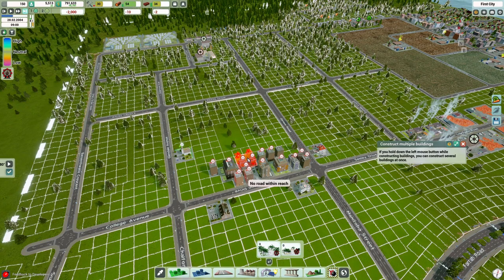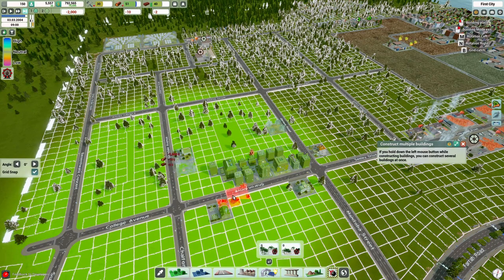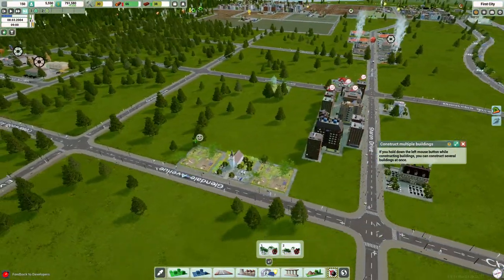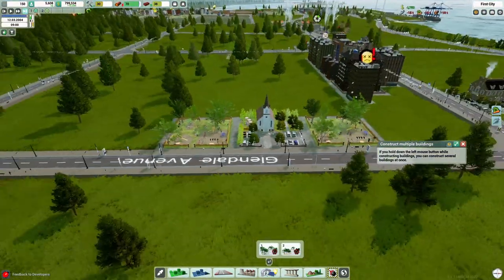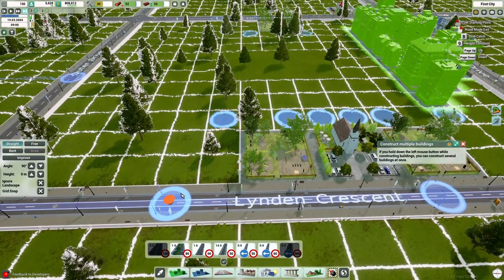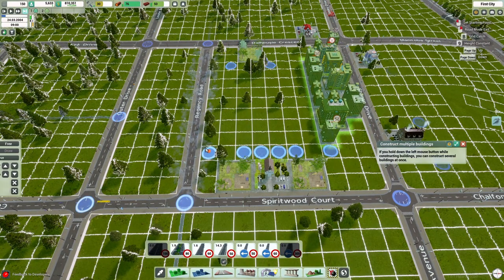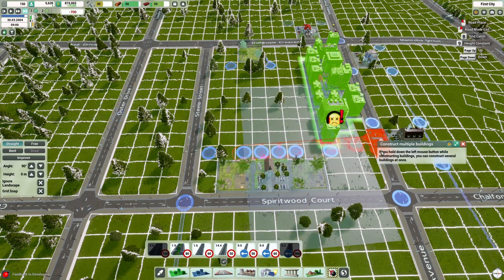We get to the leisure buildings, and this is my first big complaint. Leisure causes noise — that is fine — but I put a park down next to a church, and I see no reason why that park can't be close to residential housing. You can already see the sad face with headphones because they're not happy with the noise. I feel like they should just decrease the noise pollution from those buildings. I see apartments right next to parks all the time in the real world.